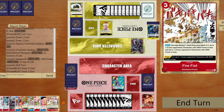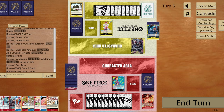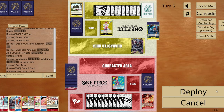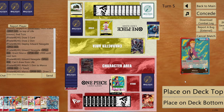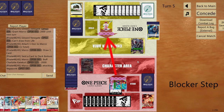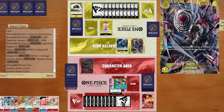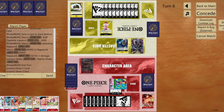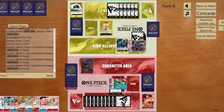Opponent plays Shaka. It'll be tricky but I should be able to kill both Shaka and Katakuri. Place Newgate and use the leader effect — put Marco at the bottom. Go for an 8000 attack to life. Opponent paid out — Katakuri minus 2000 goes to 6000, then 4000. I can destroy that with an event card.